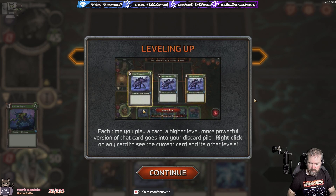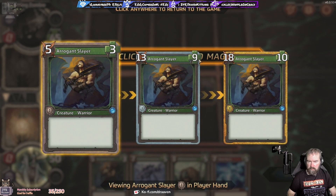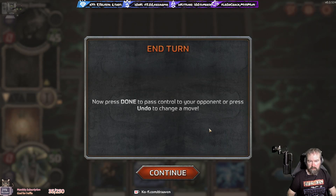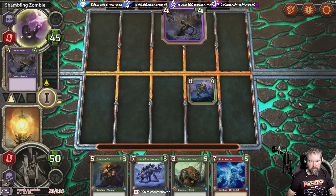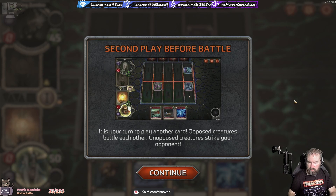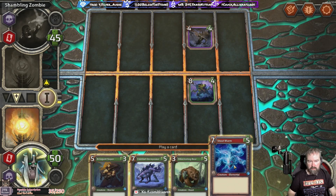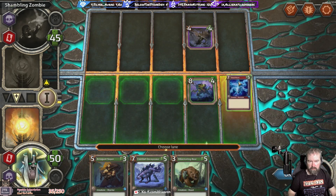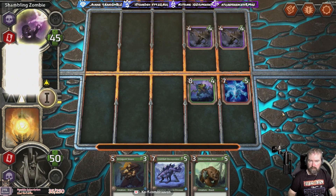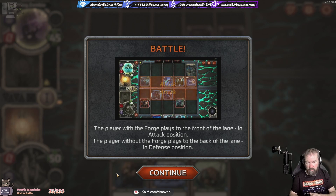Each time you play a card, a higher level, more powerful version of the card goes into your discard pile. Right-click on any card to see the current card and its other levels - it does more damage at higher levels. Hit done to pass control to your opponent. Opposed creatures battle each other; unopposed creatures strike your opponent. Let's try our elemental hitting for seven, and hit done.